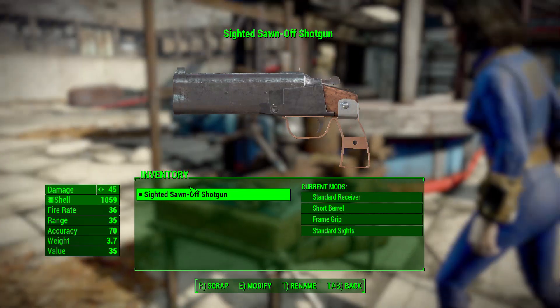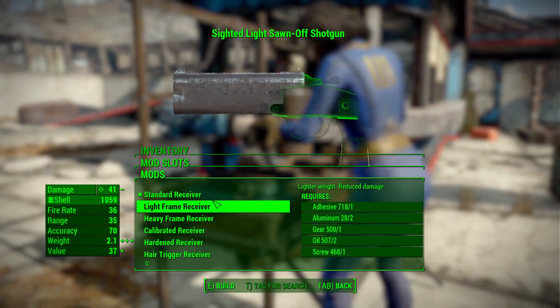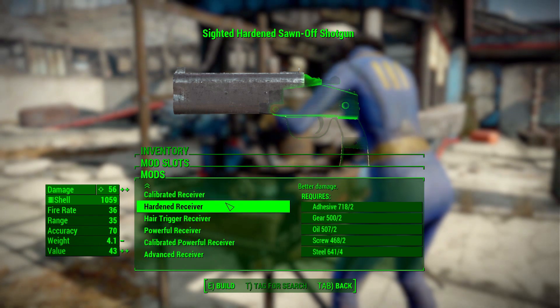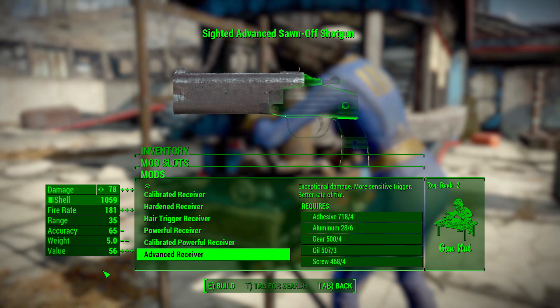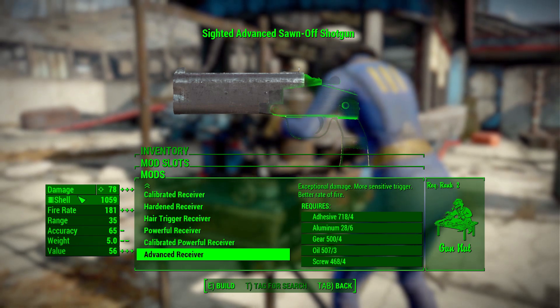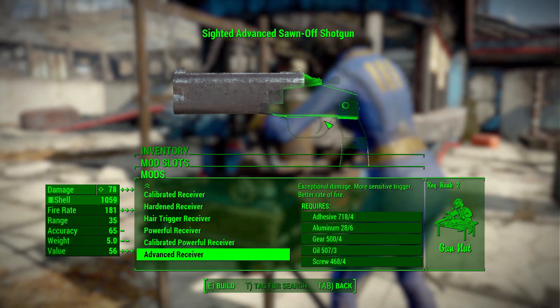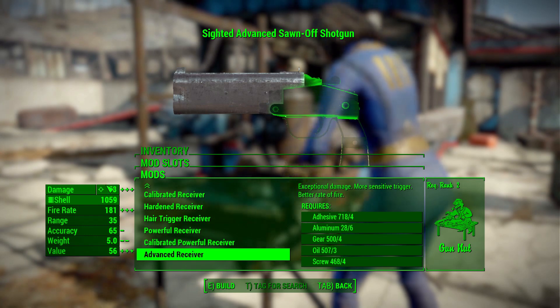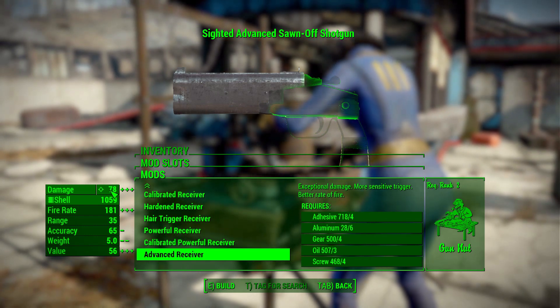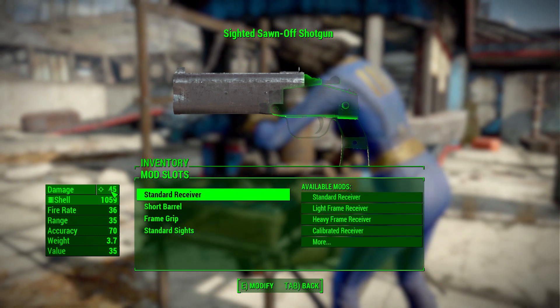Starting with the receiver category, we've got the typical options ranging from standard to calibrated, all the way up to advanced, which gives you the most damage at 78. With the pistol perks you can push that further, and 78 is not too shabby honestly, making it a pretty fun little room-sweeper even into the mid to late game.